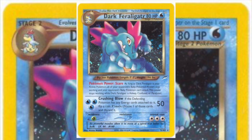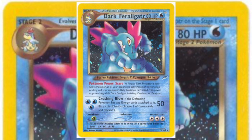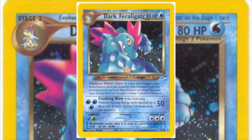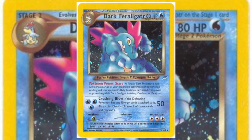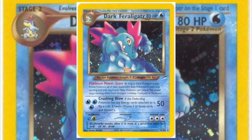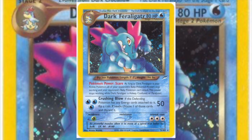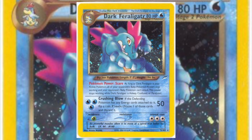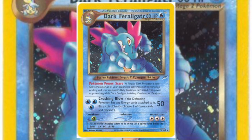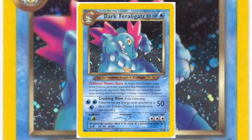With Neo Destiny, we got Dark Feraligatr, and Feraligatr found itself once again at the center of the metagame. When 99% of the decks in the format relied on Cleffa's Eek attack to get their consistent setup, Scare was very scary because it kept that Cleffa from using Eek at all. Not to mention all of the other various uses that baby Pokemon offered, like Pichu, Magby, and Igglybuff. The inclusion of Dark Feraligatr in more and more decks meant that decks used less and less babies to minimize the damage it was actually doing, which was a bit of a godsend.